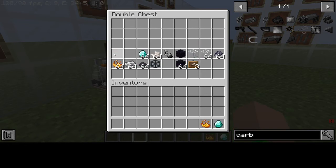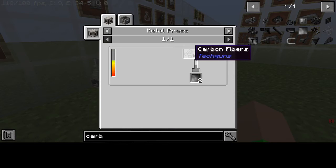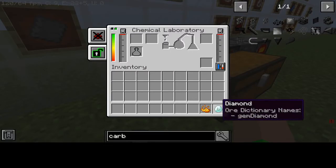You get a carbon plate and a blaze rod. How do you get a carbon plate? You may be asking. Let me show you: carbon plate uses two carbon fibers. You get the carbon fibers like that - let me show you just to prove that it works.